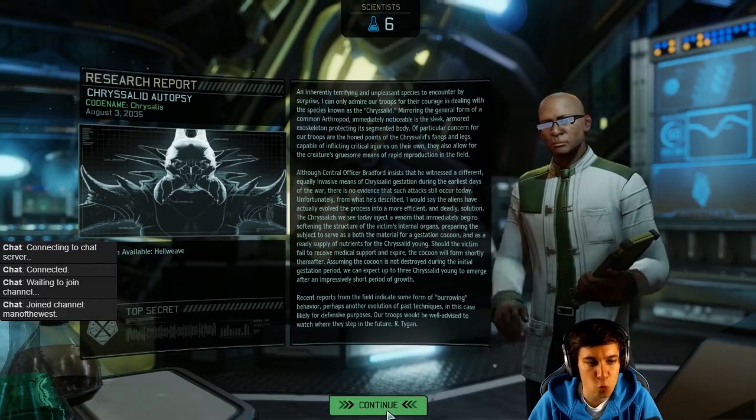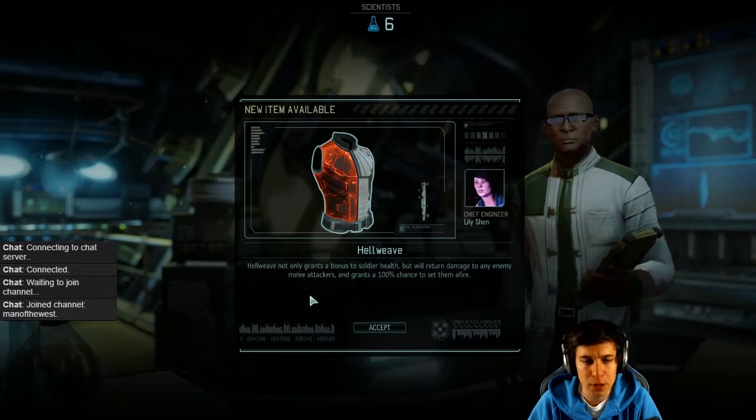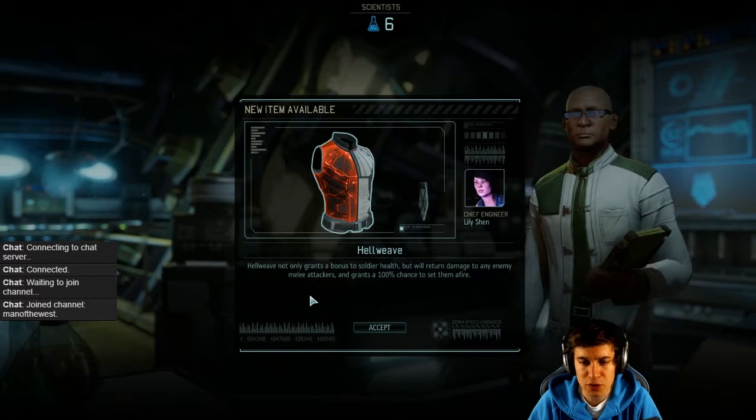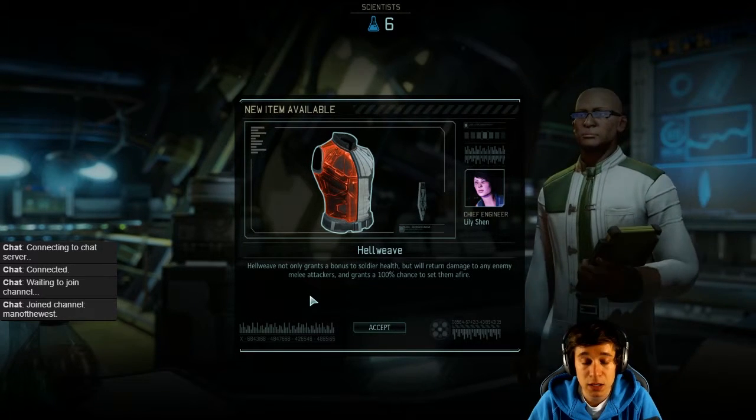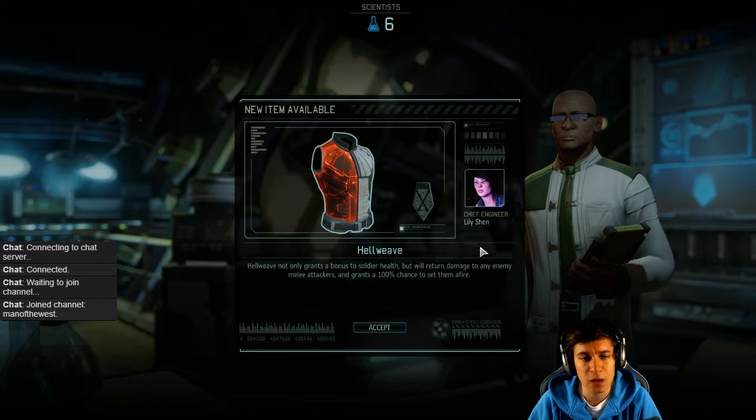New item available: Hell Wave. Hell Wave not only grants a bonus to soldier health but will return damage to any enemy melee attackers. That's sick — Hell Wave!